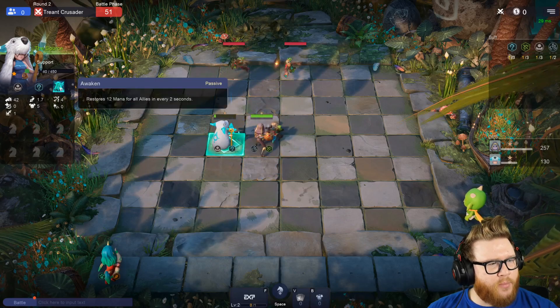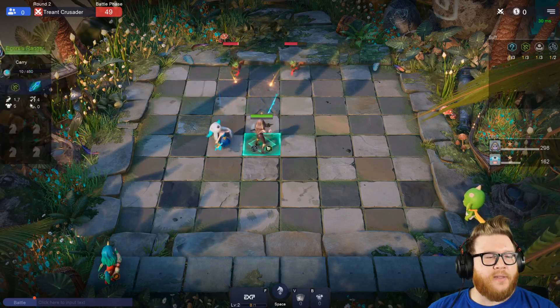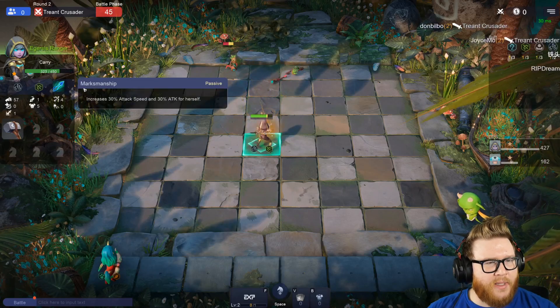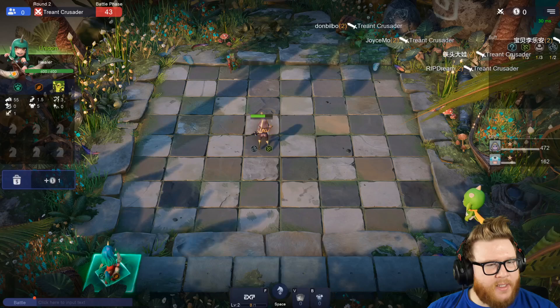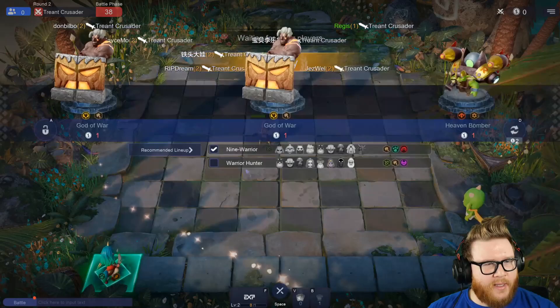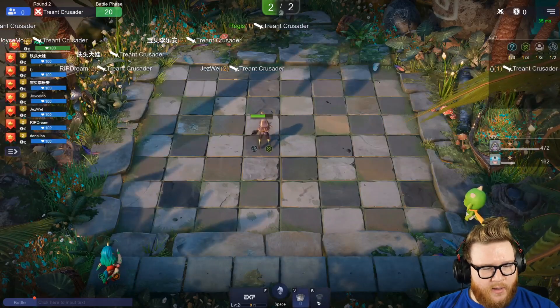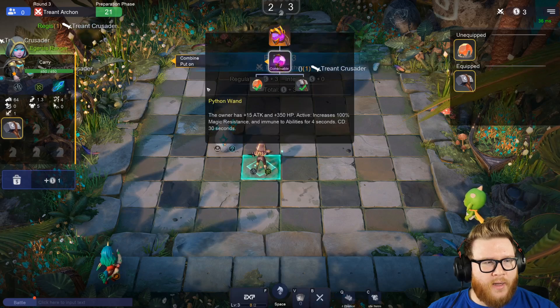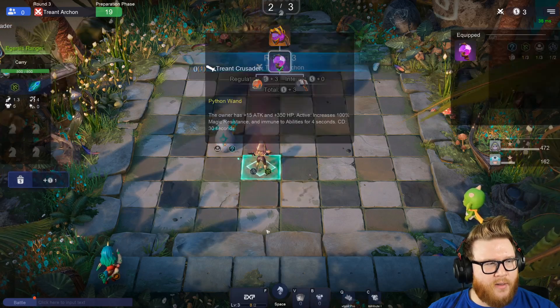This is the Source — the support character — Source gives 12 mana. I unfortunately am using that here with a character who does not have a mana-based ability, so that's a little bit of an unfortunate reality. Here's a combinable item, let's take that and see how that goes. Combine? I don't know if this is any good, but let's do it anyway. We got another one of these.